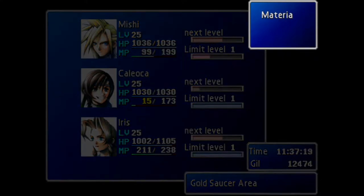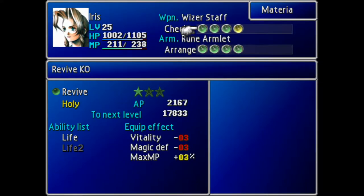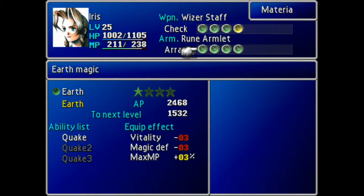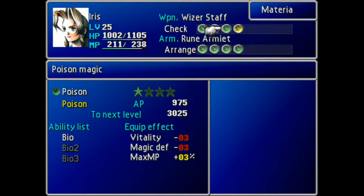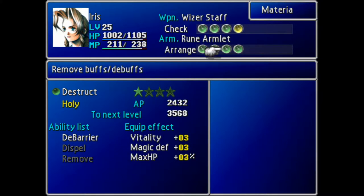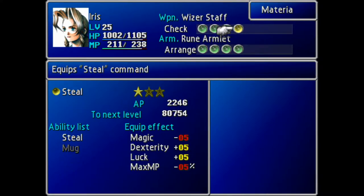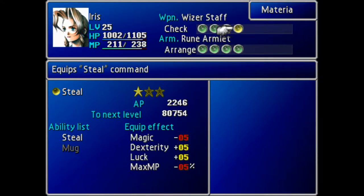Oddly enough, Iris has the most HP right now because she doesn't have a summon materia on her. And Yuffie's HP is kind of low as well. The wiser staff, partly because I still want that double growth at the moment, just to try and get up to those level 2 spells.